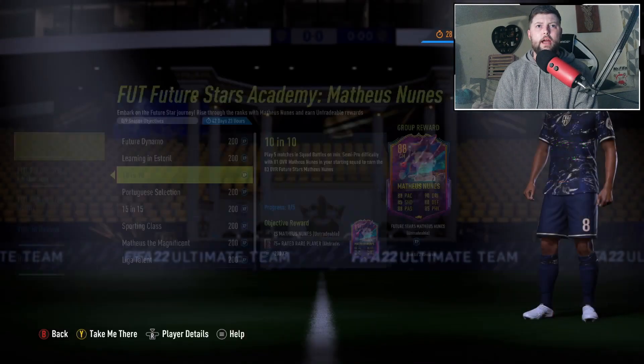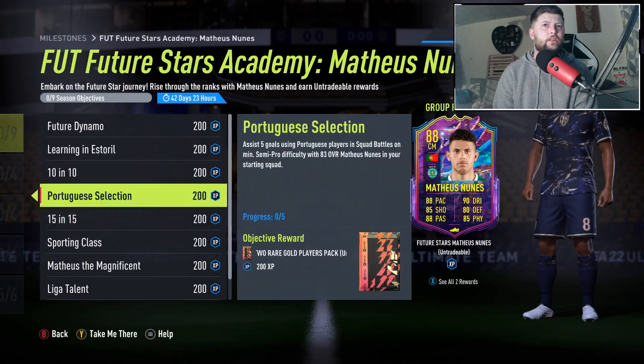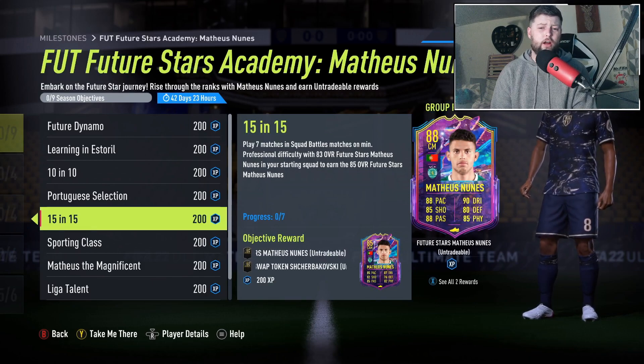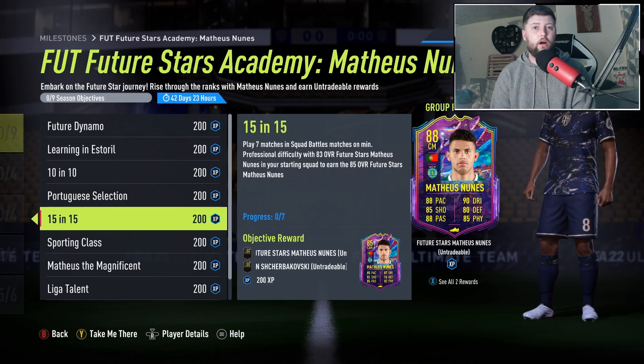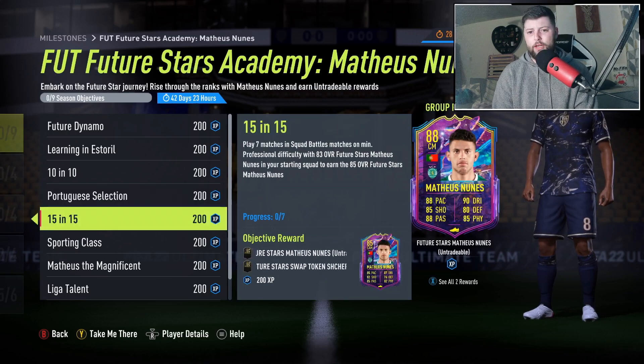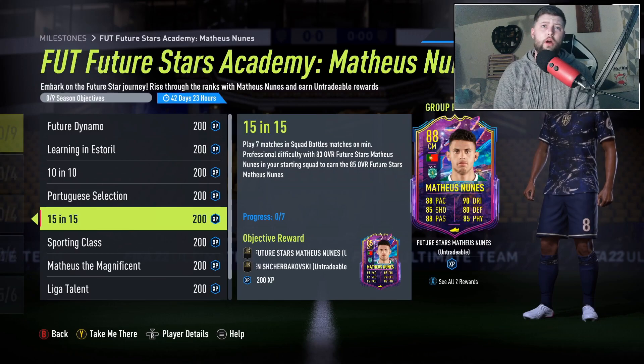Now we're on to the 83 version. The workrate is freestyle/freestyle - not great - but we'll go with it. Assist five goals using Portuguese players in squad battles, and I'm assuming in rivals as well. It could be that all of this is squad battles only, so just keep that in mind. We can also see a cheeky token there for the 85.